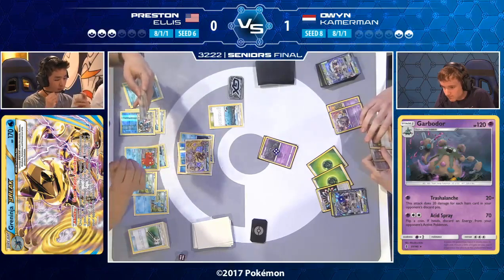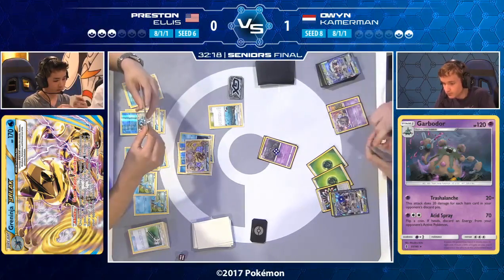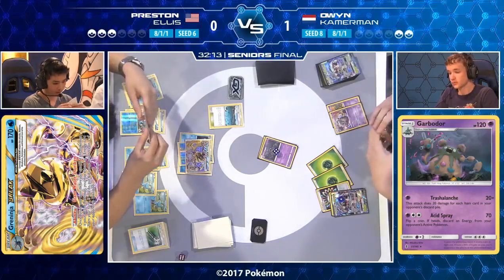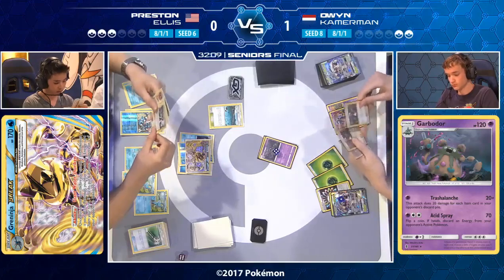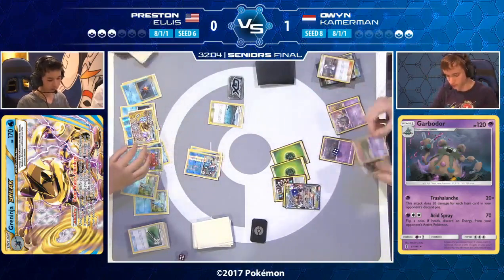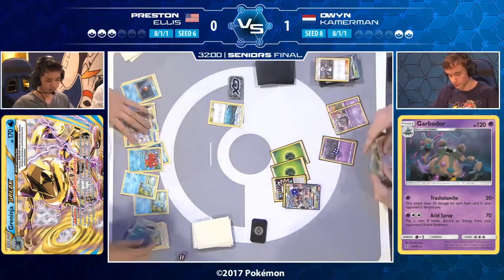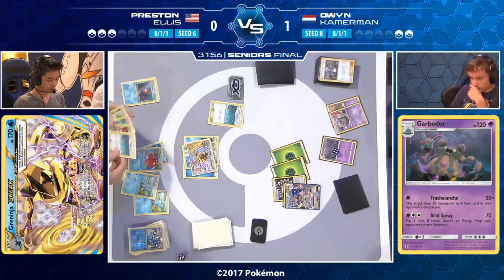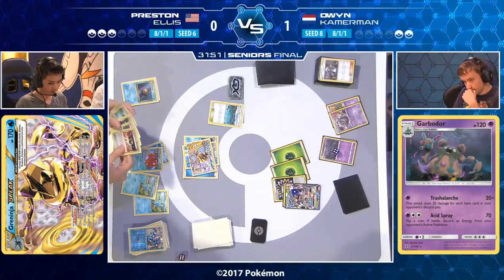Preston is looking over at Owen wondering what's coming. It's going to be the Greninja — KO the Greninja here and there's a maximum of one Greninja Break, meaning a maximum of 170 damage from Preston next turn. That Golisopod will not be KO'd next turn. Then Owen just announces Armor Press for the win. At this stage there's nothing Preston can do. Owen already has the Guzma in hand. An N won't help if he then can't Guzma — and Owen just announces Armor Press. Preston has no Enhanced Hammer, can't N and Guzma both.